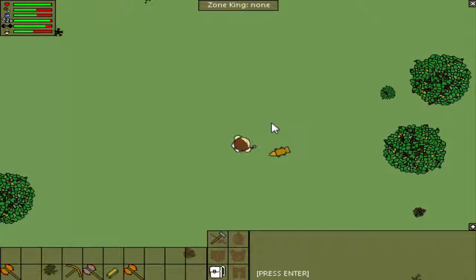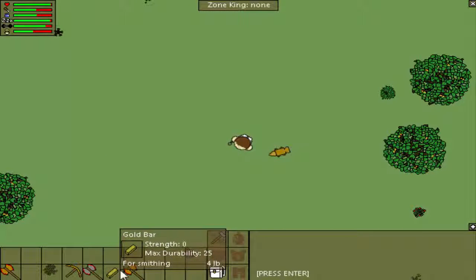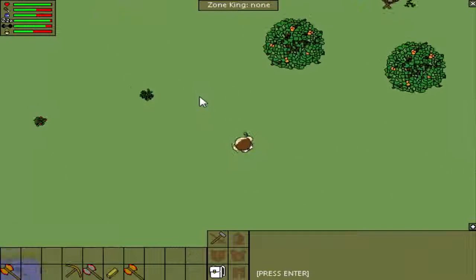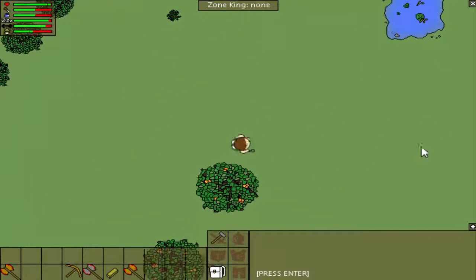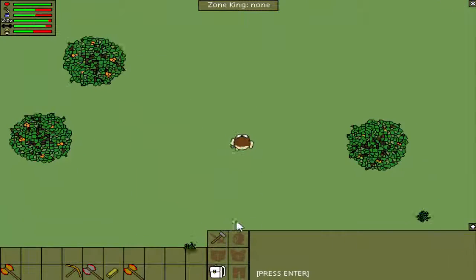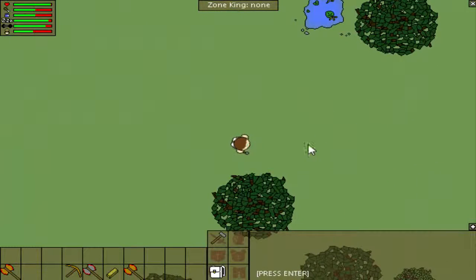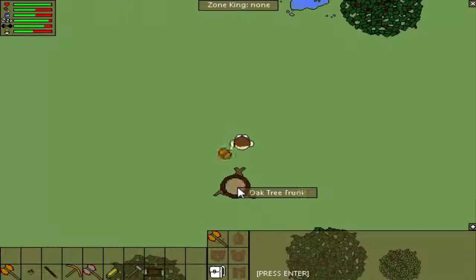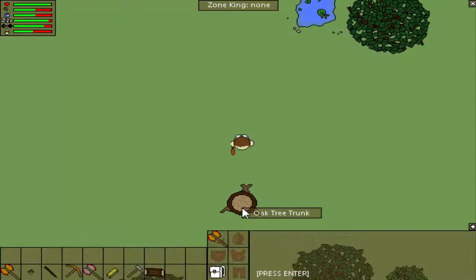The next thing is let's make a chest to store items like this gold bar right here — I don't want to be running around carrying this while I mine. To make a chest you have to find a large log. These would be like medium logs; fruit trees don't grow into where you can get large logs from them, so you have to find an oak or maple tree. I found an oak tree right here, so I'm going to cut it down. As you can see you get a stick, a seed, and a log every time you cut the tree down.